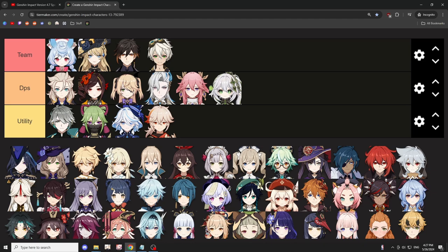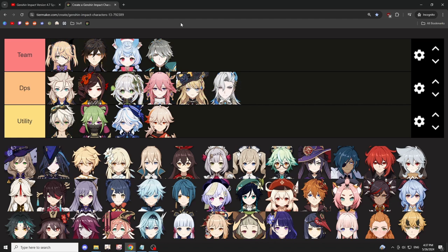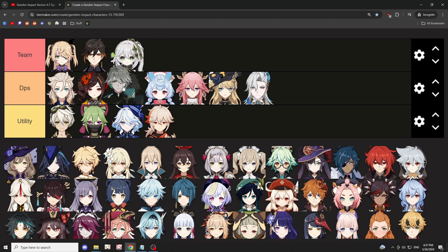Personally, I'm not a big fan of super hyper carry Navia teams where only Navia deals damage. To quickly go over some options that are just decent in my opinion: Alhaitham in a hyperbloom team — though honestly I think Alhaitham is just better in a straight-up quicken team.